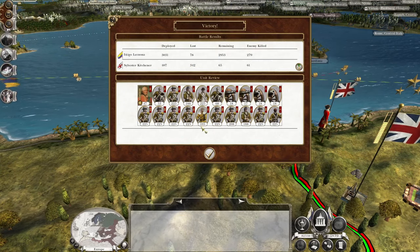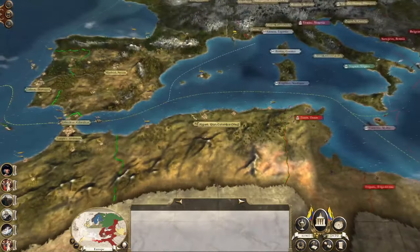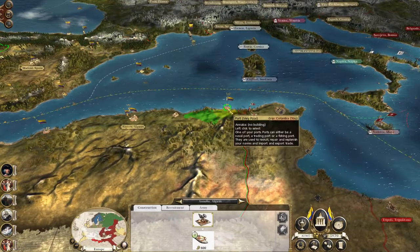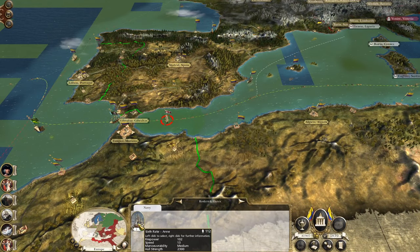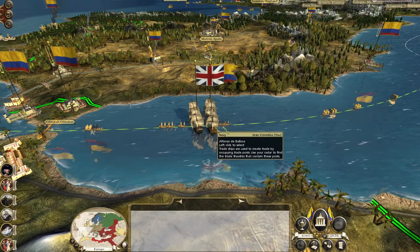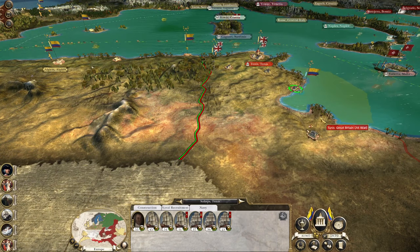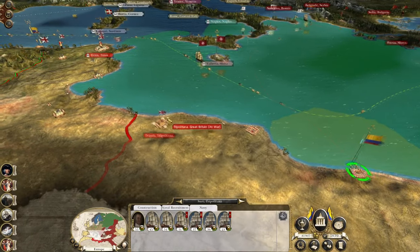I suspect if we'd fought that manually we would not have taken 78 losses. We've taken the port - let's push up. I can't push up a ship to protect it, there's a Royal Navy 6th-rate in the way. This fleet - go get Roderick Oates. Sail around to raid Safakis. And then certainly no military production or income for you, Britain.